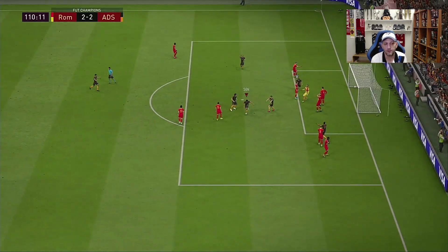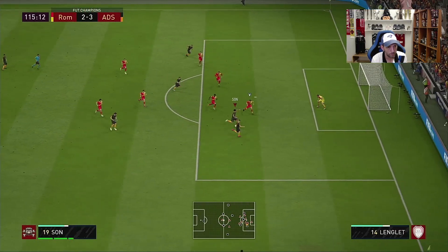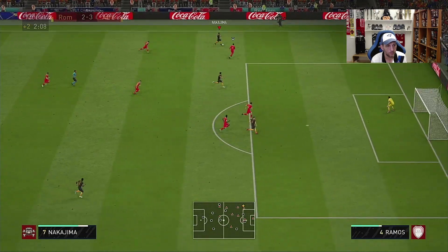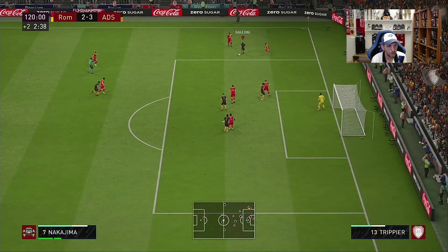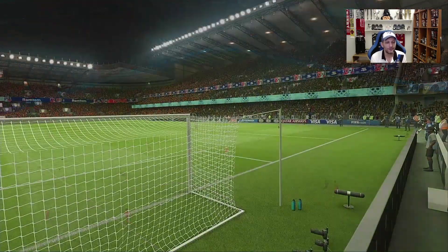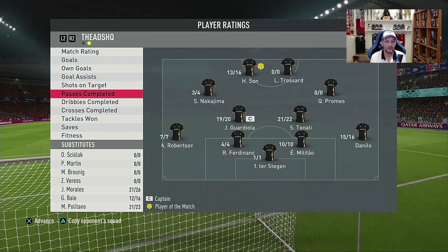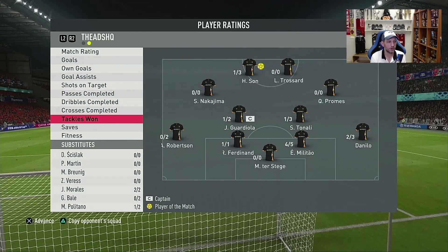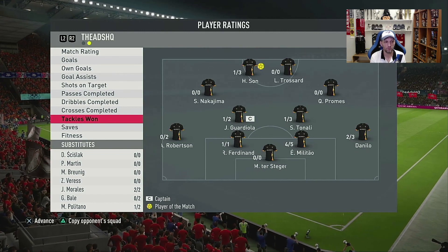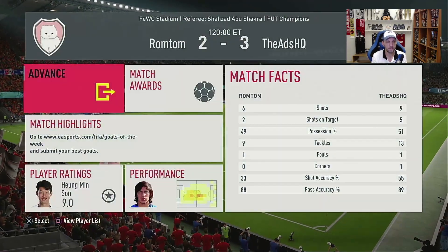Nice cross by Danilo, and a fantastic header by Son — excellent. Son comes in clutch with two goals. At full time: 15-on-16 passes, 14-on-14 dribbles, 2-on-3 tackles, and 1-on-1 crosses — and he gets the goal assist as well. I think this was a fantastic game for Danilo. He was also full of stamina. Still though, I think his defensive capabilities are not all there.